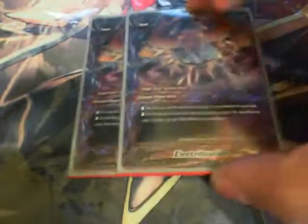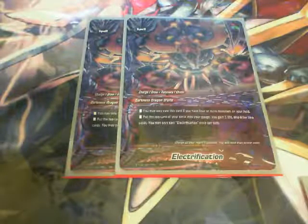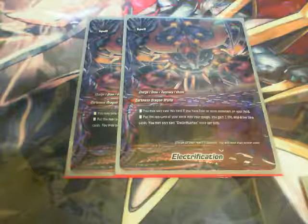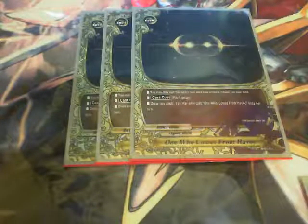Onto spells: 2 Electrification. I can only cast it if I have 4 or more monsters on my field — I put the top card of my deck into my gauge, gain a life, and draw 2. I run it at 2 because it can be really bricky if you don't have the required monsters or see it in your opening hand. Also 3 of One Who Comes From Havoc: castable if I have 2 or more Chaos on my field, and for 1 gauge I draw 2 cards. It's a great draw spell but has potential to be bricky, which is why I only run it at 3 since it's once per turn.